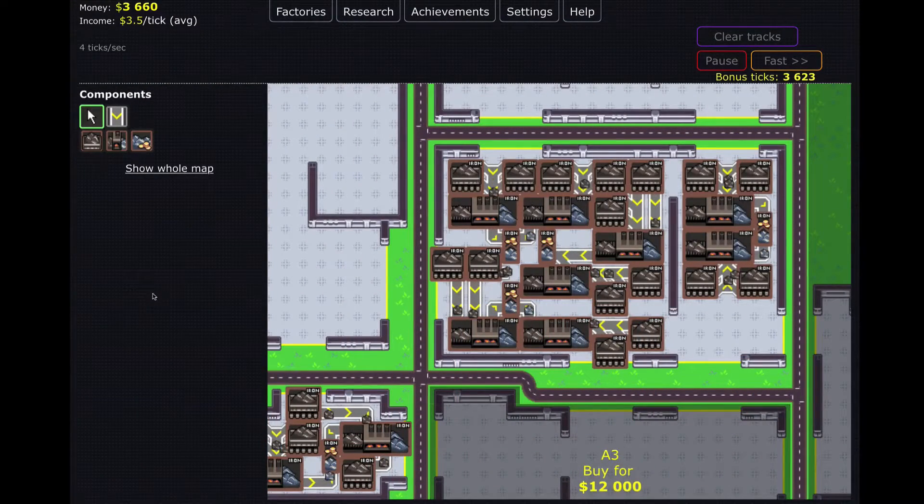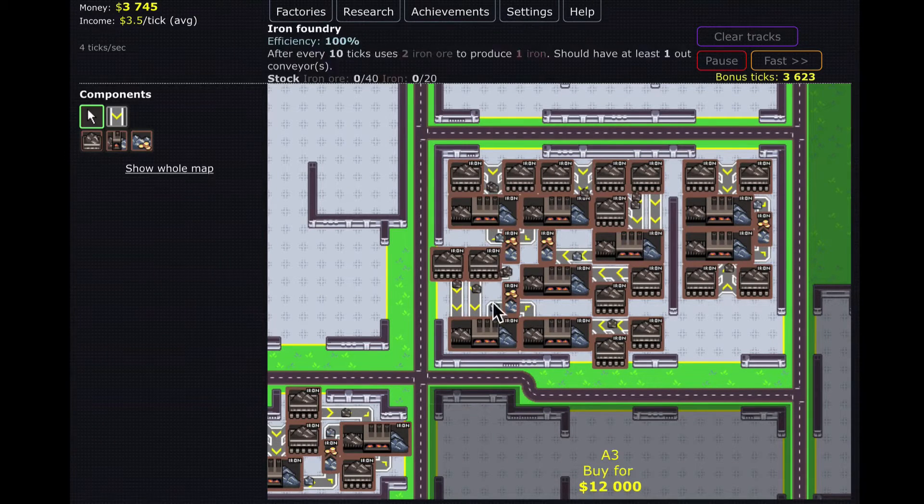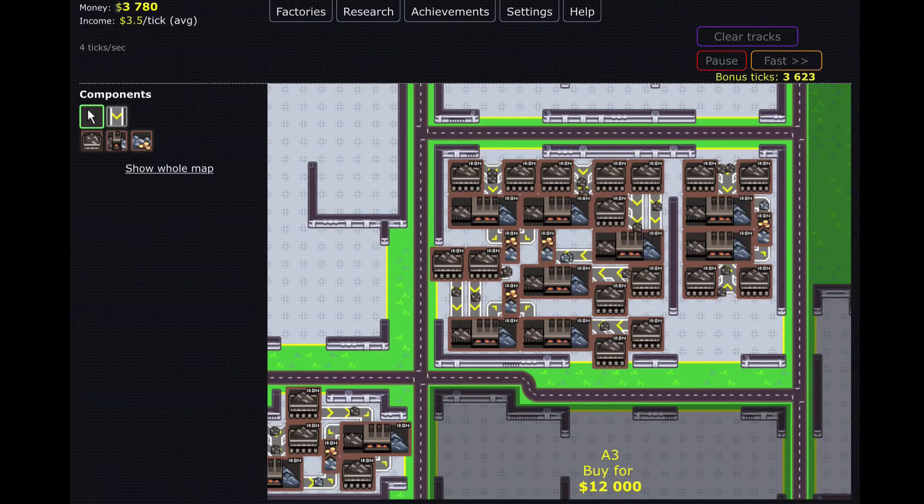Welcome back everybody to another episode of Factory Idol. In this video we should be able to get a fair amount done. To start off, we have about the same amount of money, but this time because I've waited a little bit we have these things called bonus ticks. These basically mean that we have four ticks per second — this will increase the ticks per second to about 200, which means everything is gonna get sped up like crazy and we'll make money really quickly.